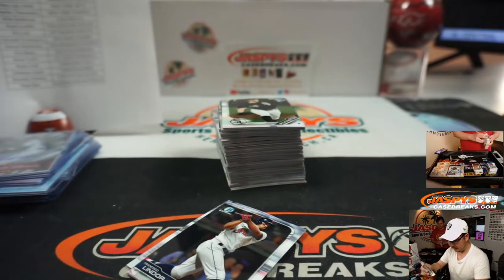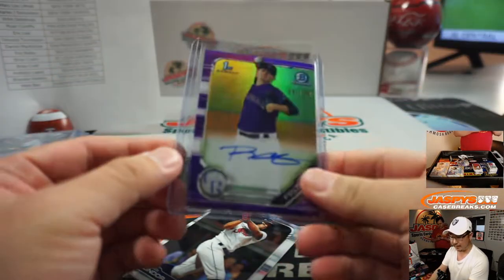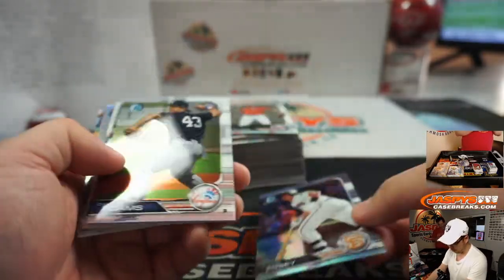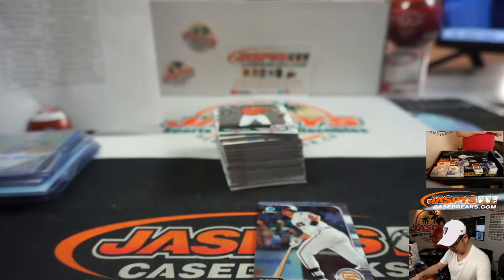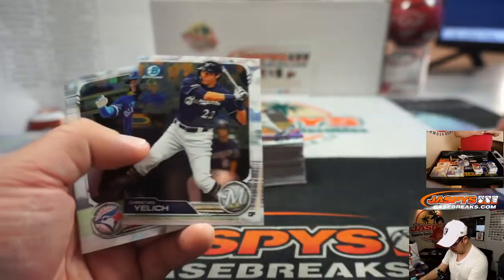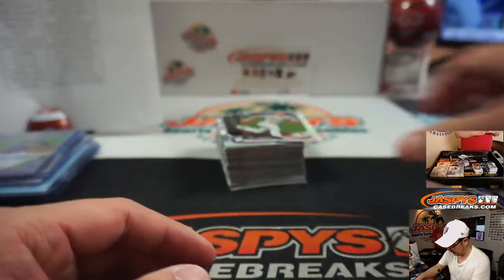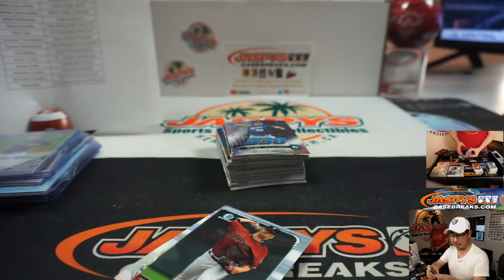We've got Ryan Feltner to 250. I like when the parallel matches the color of the team — Rockies. That will be for Ian, who won that spot in the hangar box break. Buster Posey to 499, refractor for the Giants — that goes to Darren McKenzie, a little oppo-mojo. We've got for the Dodgers, Purple Shimmer, Robinson Ortiz. And Austin Warner, Cardinals — Ryan Croft won that team.